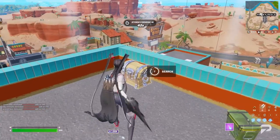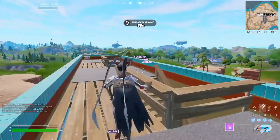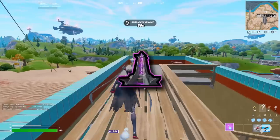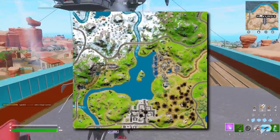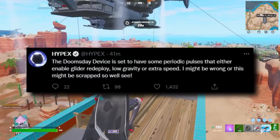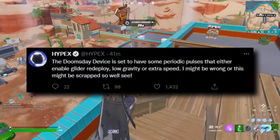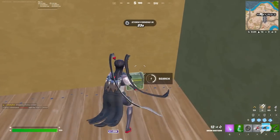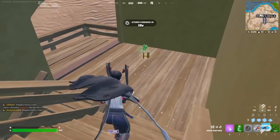As usual, we're covering map changes first. As has been teased throughout the course of the season, the IO are back to their nefarious tricks and they've brought a brand new doomsday machine called the Tower onto the shores of Loot Lake. According to Hypex, this Tower POI might have pulses that enable glider redeploys, low gravity, or increased speed — though he admits he might be wrong or that the concept may be scrapped.